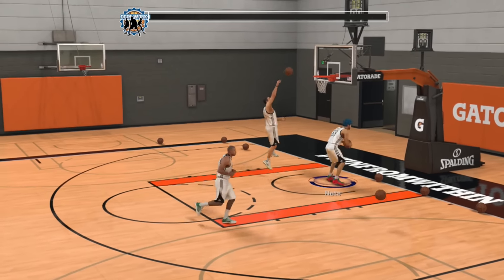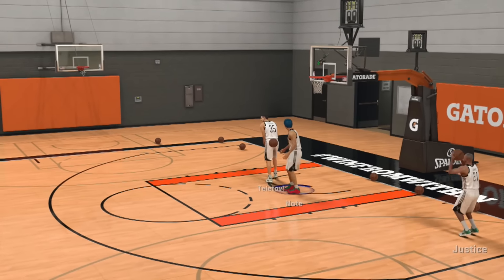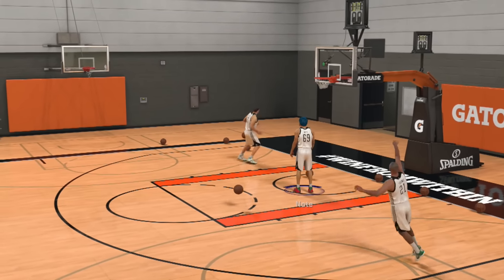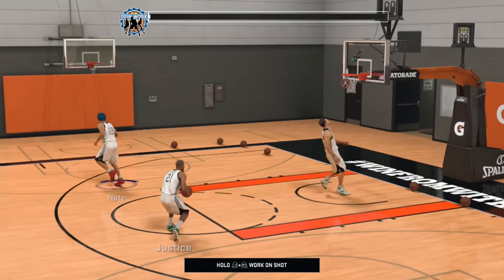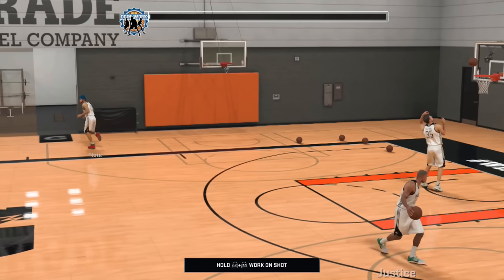When they come up and talk to you, they'll ask if you want to play — say no. When you say no, run over here to the weight room.